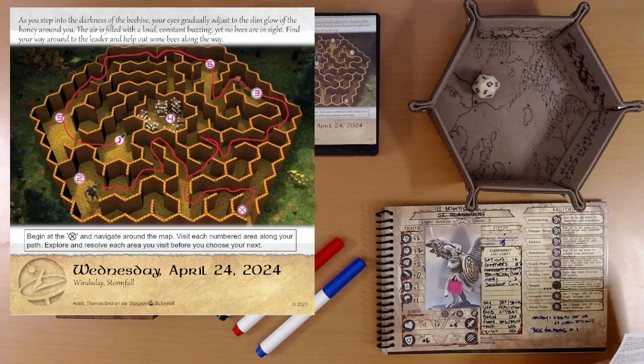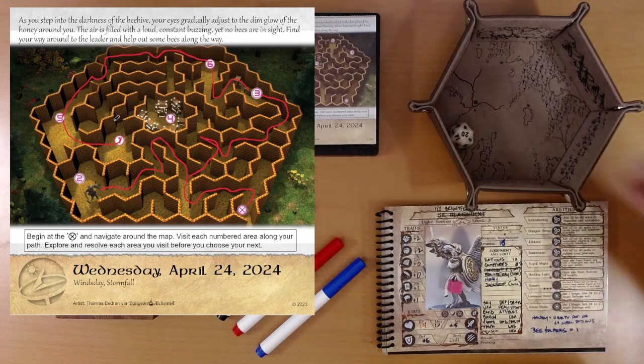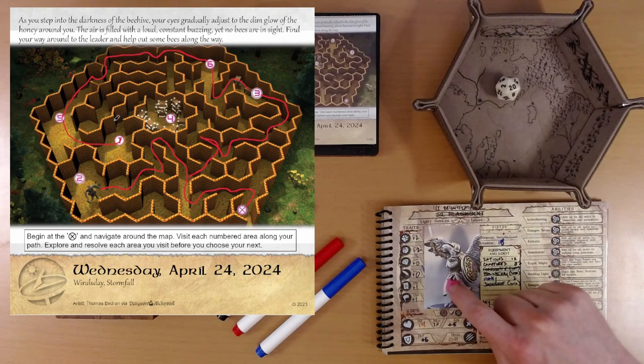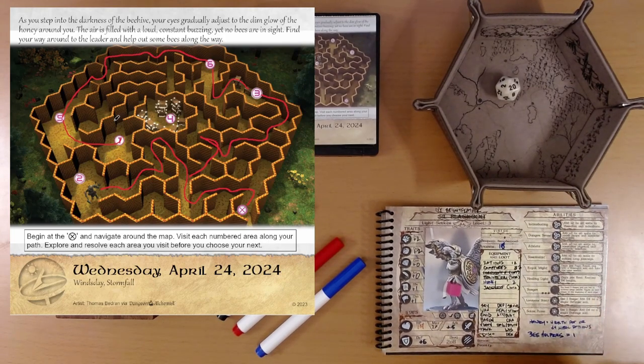We'll head over here to area one. While exploring the hive, you accidentally step into a sticky patch of honey on the ground. The sticky honey envelops you, trapping you firmly in place. Roll d20 plus strength. Reminder: danger sense — I'm very happy we have danger sense today. It's a natural 20! We would get a boon for rolling a 20, but we have one already — we can only have one. That's the best result. You pull yourself free from the sticky substance with considerable effort.